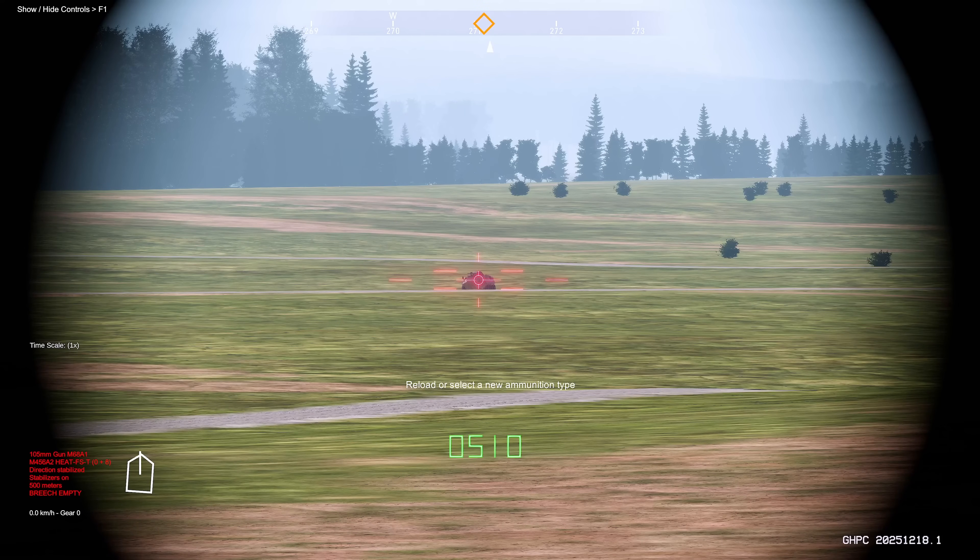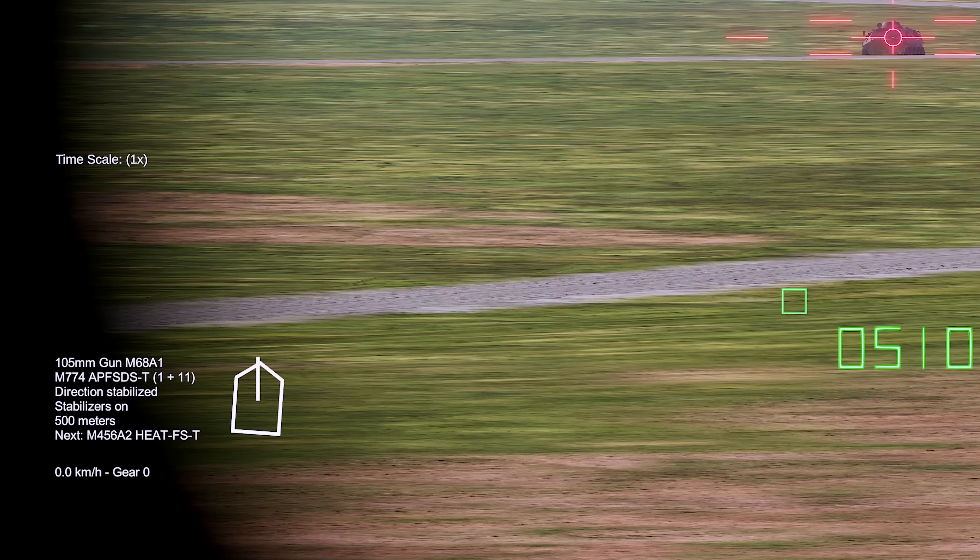When using manual mode, you can press R to initiate your reload. Before we do that, let's change our next selected shell. Using your number keys, you can select different ammunition types. In this case, we're carrying APFSDS or Sabot, or we can select HEAT-FS, or High Explosive Anti-Tank Fin Stabilized.